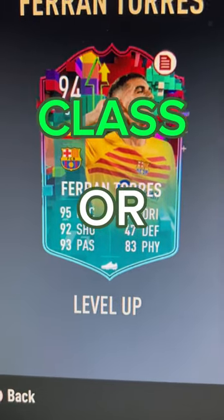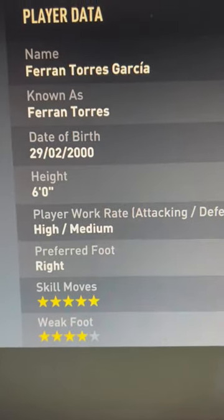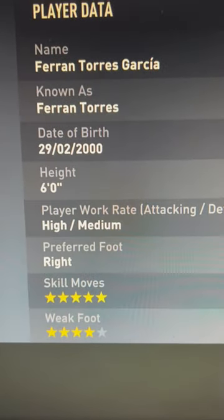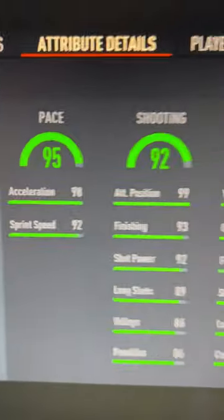Level up for Rantorez — class or pass. This is the upgraded one, but I will be basing it off the SBC and the objective as well. So not just this one, but he's got five-star skill moves, four-star weak foot. Can play striker, left mid, center forward, and left wing. In pace.